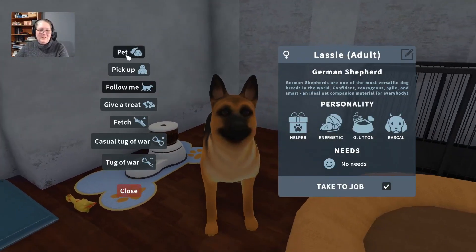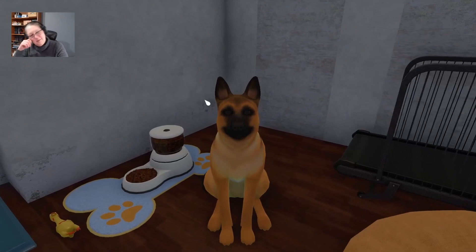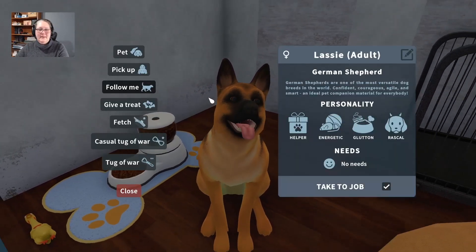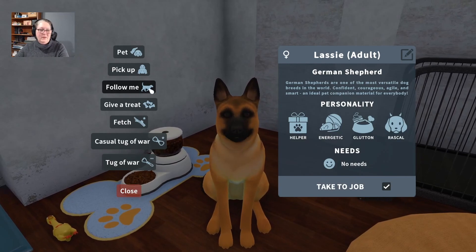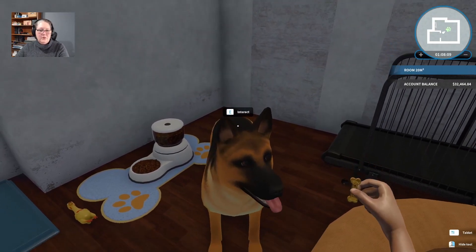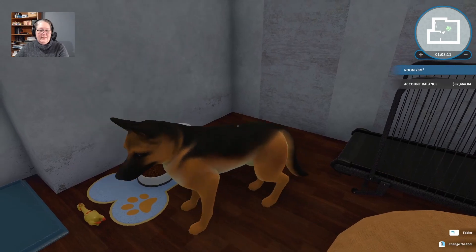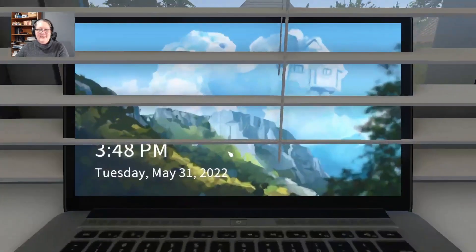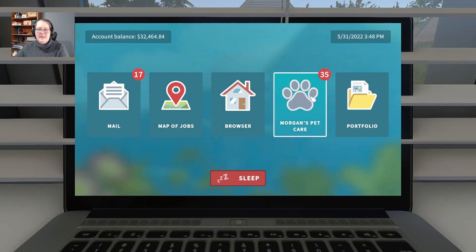Hello girl, how are you doing? You are a good puppy! Give you a treat for being a good girl — yeah, there you go. Good clumsy girl! It's not my house, but we wanted to look at this Morgan's Pet Care thing.